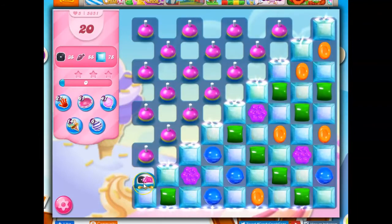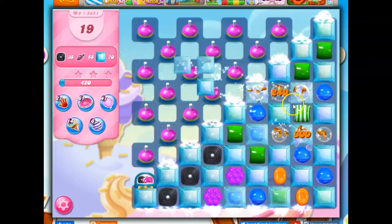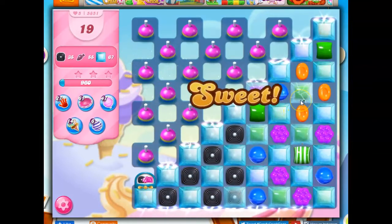That's going to be tough. I see that we've got a dispenser here with licorice, striped and wrapped, so that'll be important to us. I can see that we can make a stripe here — it's hard to see sometimes what's under here. I actually need to try to make striped-wrapped combos that can hit this area over and over. Any specials help, but striped-wrapped have a particularly good chance.